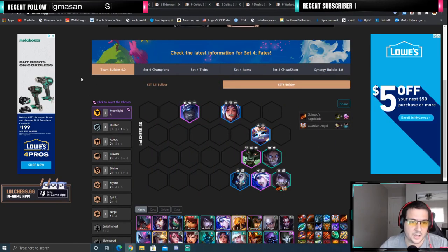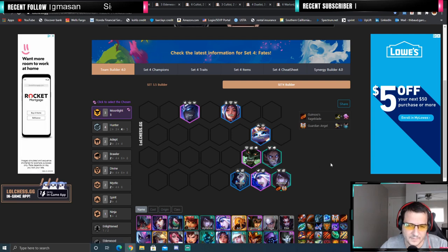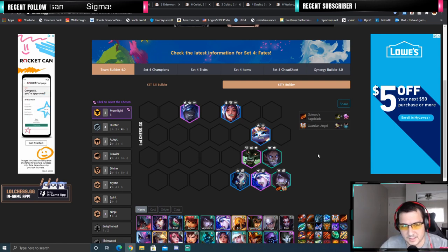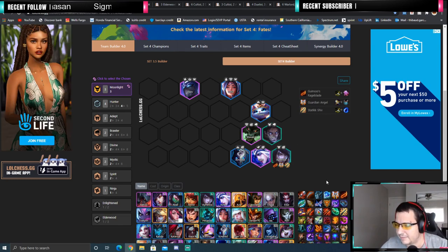So the first comp is Moonlight — Moonlight Aphelios carry. This is definitely S-tier. It just depends on what unit you get with the chosen Moonlight. You go 3-stars for both of your Moonlight units, so your Aphelios becomes 4-star and you just make him your carry. There are so many good items on him that it doesn't really matter which start you have — you should have at least half of a good component for a great item on him.